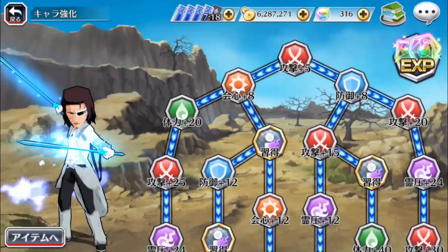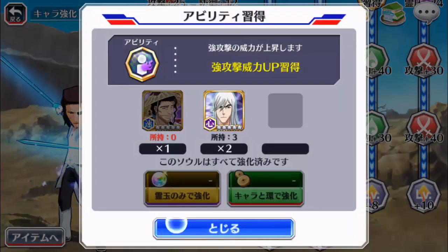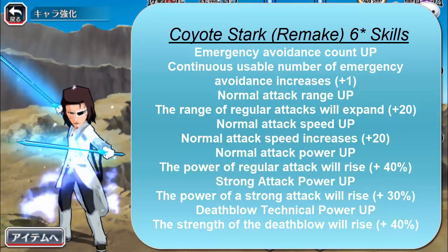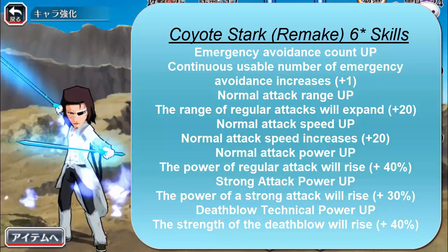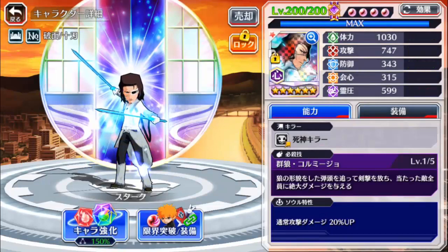Let's have a look at his Soul Tree. This character is so fun to play, especially for those who love to use normal attacks — he just slices up everything. He has a skill node that needs two Jushiros and one Shinsui. His skills include increased launch attack plus one, normal attack range up by 20, normal attack speed up by 20, normal attack power up by 40%, strong attack power up by 30%, and increased special damage by 40%.